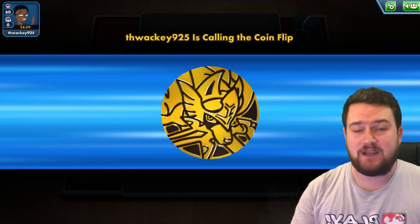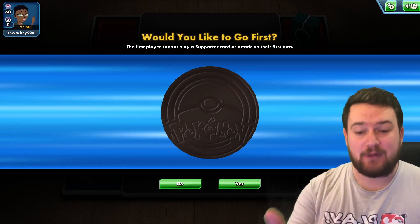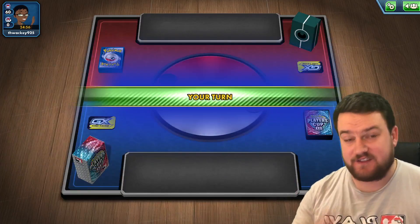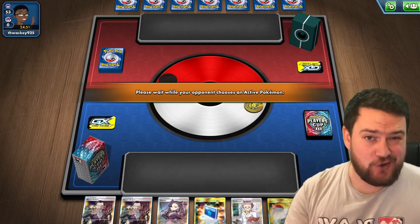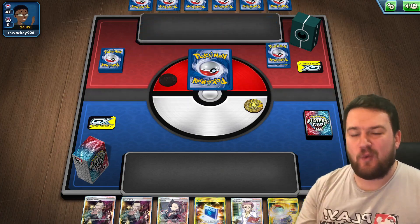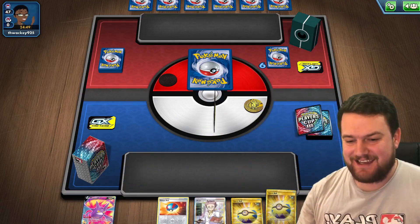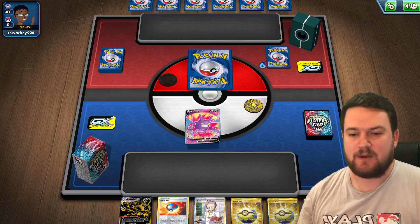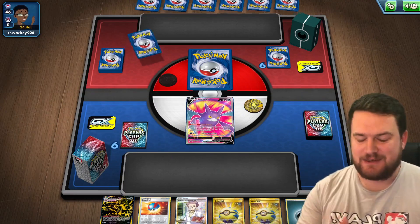I'll jump onto a game quickly and show you how easy it is to actually check your prizes on PTCGO. I'm just jumping into a random game here — I'm not going to play the whole game out. I'm just going to show you how easy it is to check those prizes. We're going to be playing Eternatus. On our first search of the deck we need to identify what prizes we are going to be taking — what cards are not in the deck so that we know what we have access to.